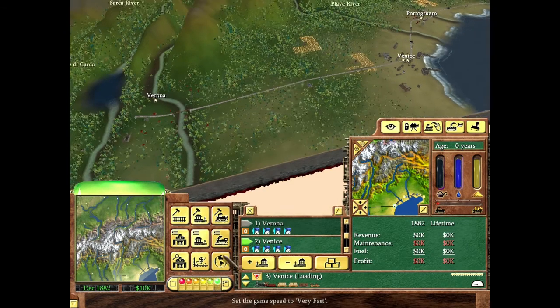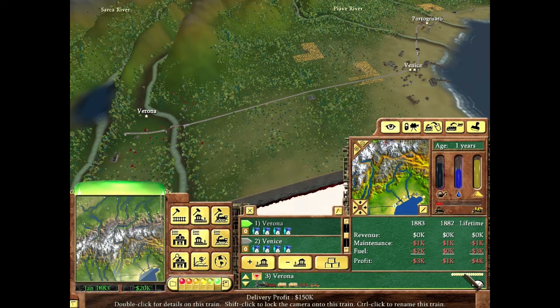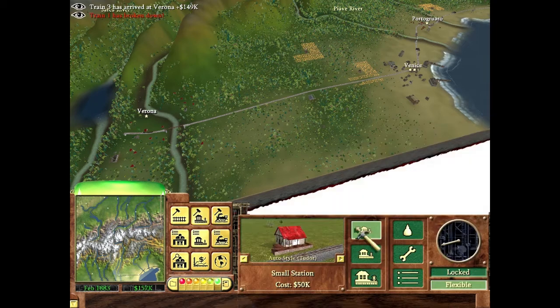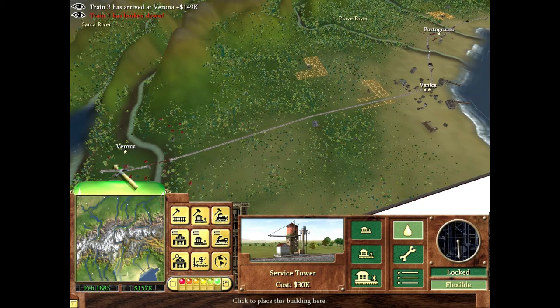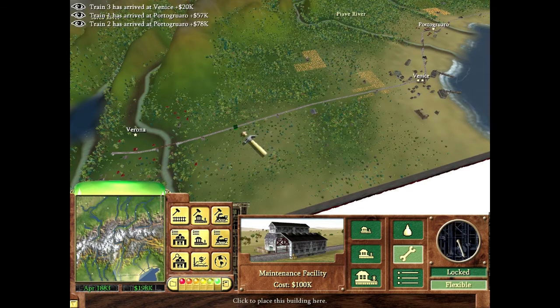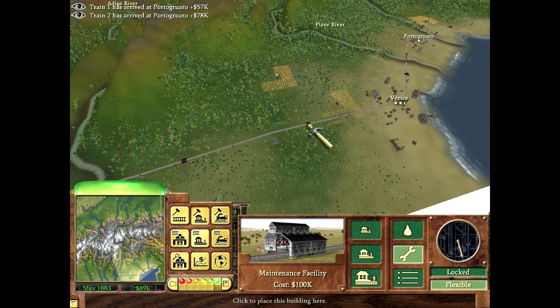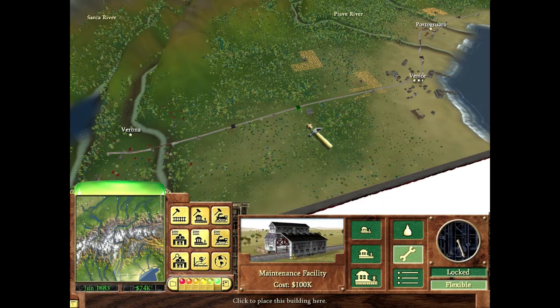I've built the Consolidation but don't have maintenance facilities yet. Look at the earnings on my very first run — 150,000 just going from Venice to Verona. Because of the distance from Verona to Venice, I'm going to build three water stations and two maintenance facilities to handle the train. That's based on experience — you can build more but it makes it harder to reach your financial goals.